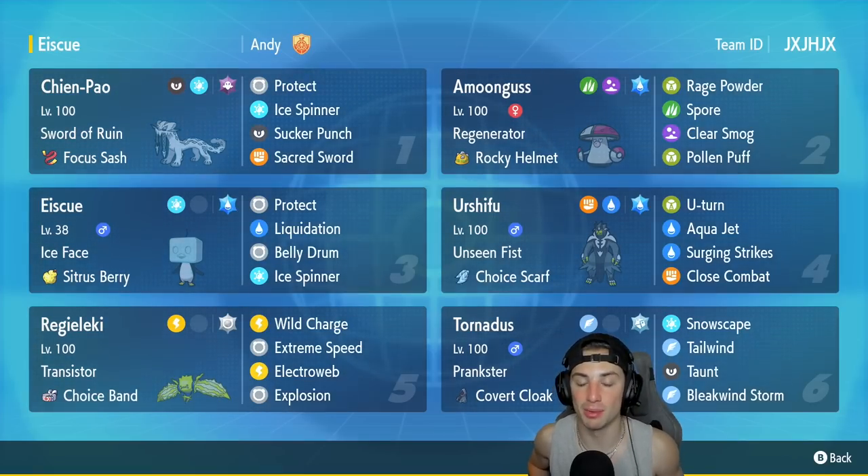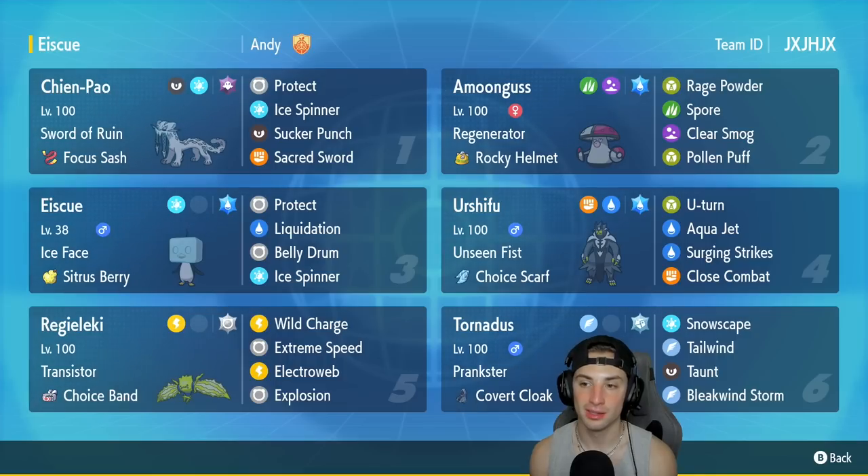Hopefully we get to pull off this combo. First Pokemon is Shenpao with its normal setup — ghost terra type, normal moveset. Amoongus in our second slot has clear smog, rage powder, spore, palm puff, rocky helmet, and regenerator. Third Pokemon is Eiscue — super excited to use it. It's got protect, liquidation, belly drum, and ice spinner with citrus berry, and of course its ability Ice Face.